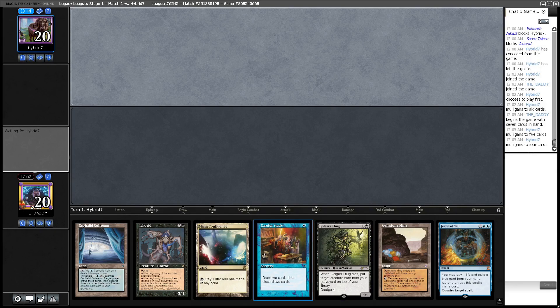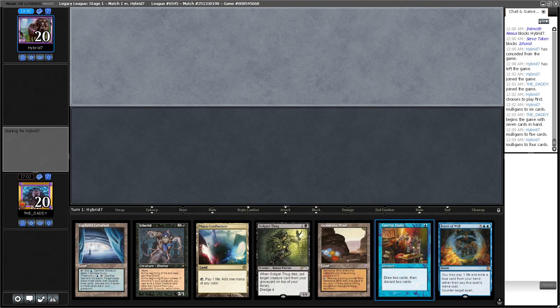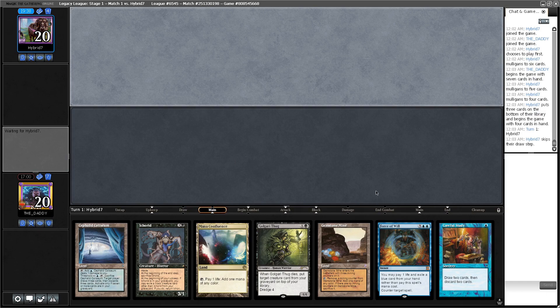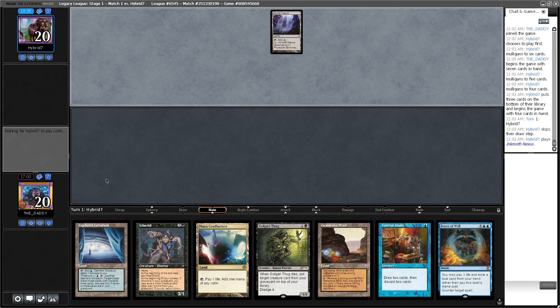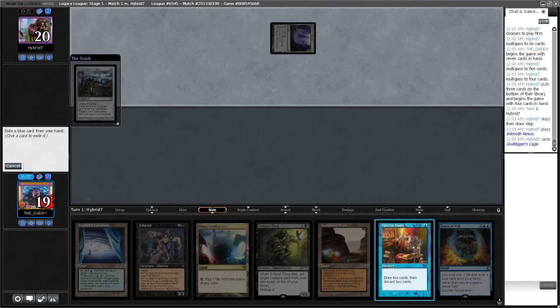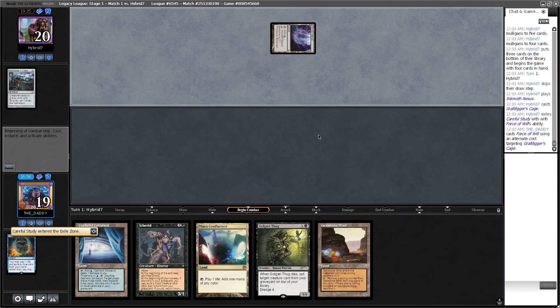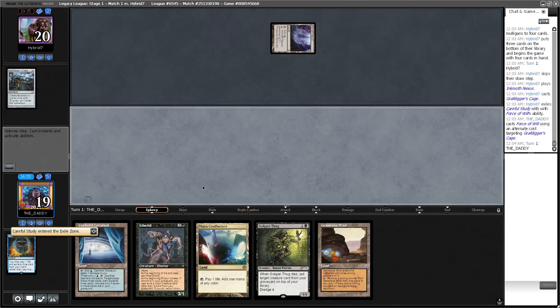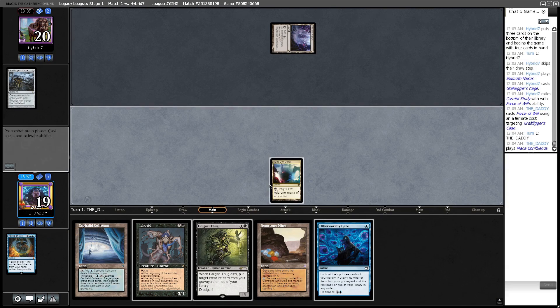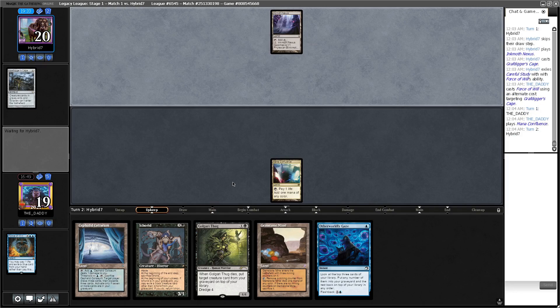Also, if they do something like mulligan to four trying to look for a Grafdigger's Cage, we can just pitch this to counter the Cage if needs be. And what do you know — I am countering this because we're more likely to draw something. That's pretty awesome. I'm not going to cast it just yet because I want to not give my opponent any info.